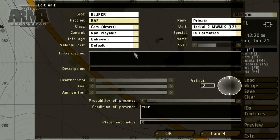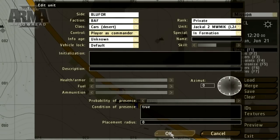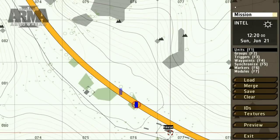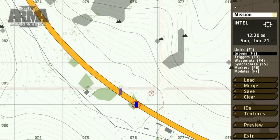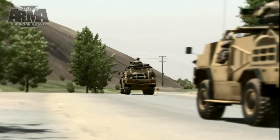Once we've placed a unit, it's possible to open up the interface and make additional changes. To create a group with a leader and subordinates, select the group tool or press F2 and link the intended subordinate to the desired commander. So here we've created a small blue force patrol.